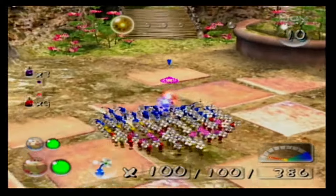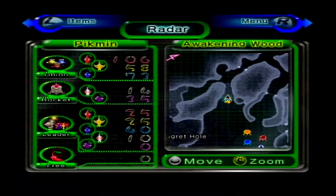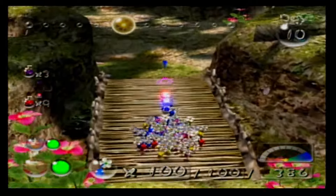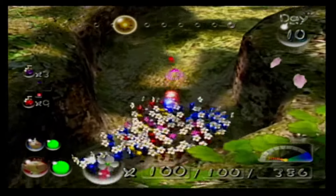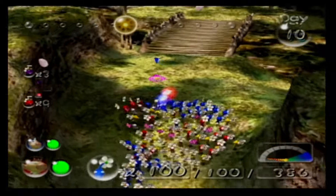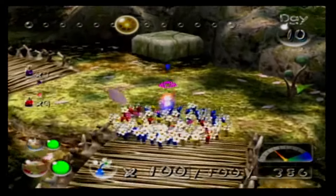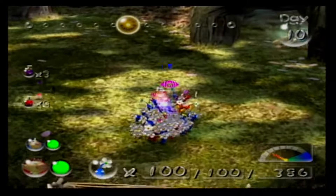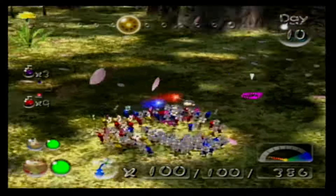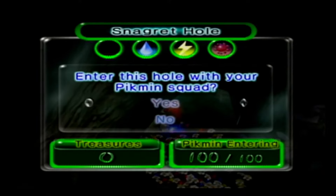Alright, let's go ahead and go in the cave. So with us we have 25 red, 25 yellow, 40 blue, and 10 whites. Alright, nobody fall in. Easy, easy, careful — they spread out so fast, they separate. Alright, let's go. Snagret Hole.